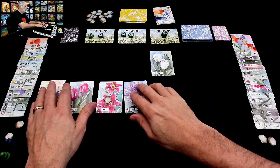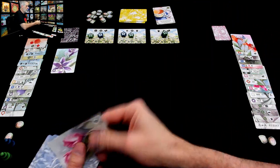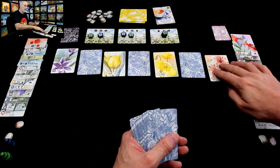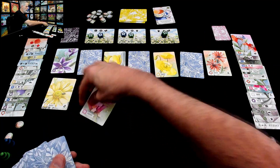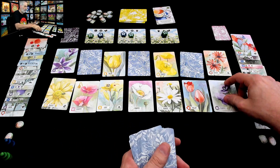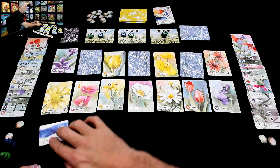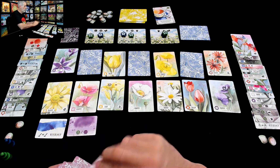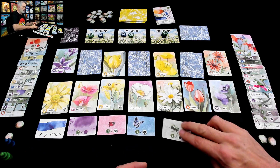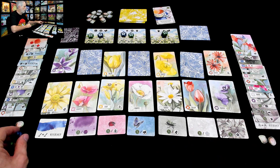We clear everything out and here we go for the last day. We've got alternating face-up and face-down cards, a daisy, a poppy, a lily, another poppy, a daisy — a lot of flowers on this last one, not a lot of arrangements. No sculptures. And then the final desires: lots of the same color, two points per purple, ladybugs, butterflies, beetles, white flowers, and chrysanthemums. Jen gets to go first — first dibs on this last run.